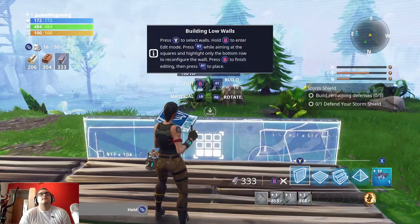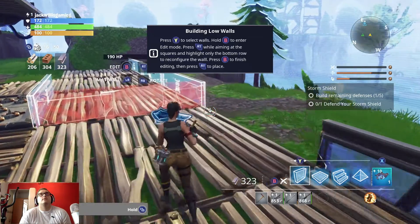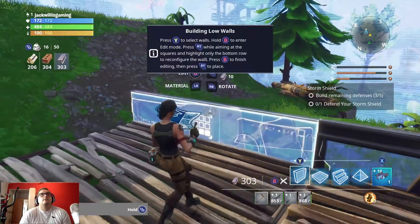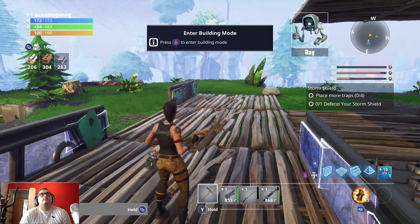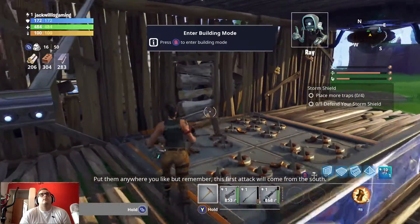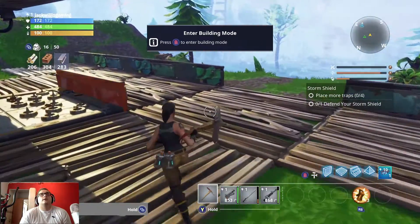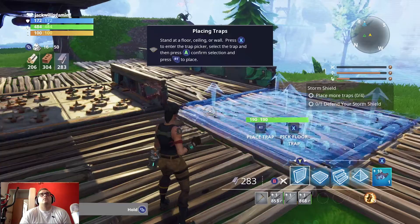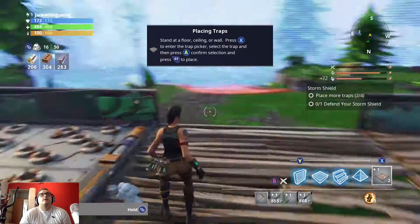Well done, you definitely have construction skills — I don't. Let's place a few more traps on structures you've built. Put them anywhere you like, but remember this first attack will come from the south. So there's the south — let's put a floor trap there, trap there, trap there, there, and there.